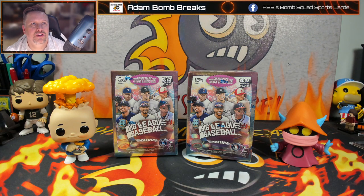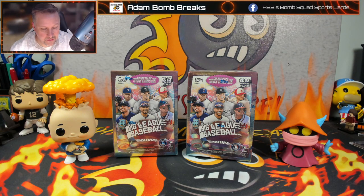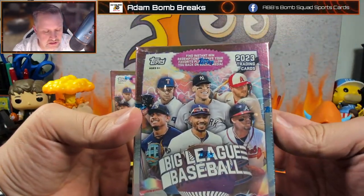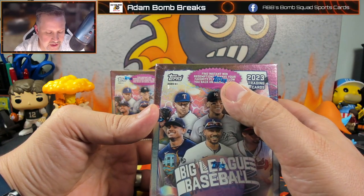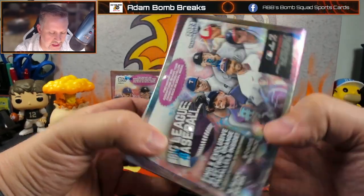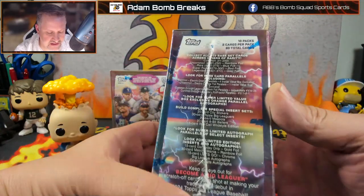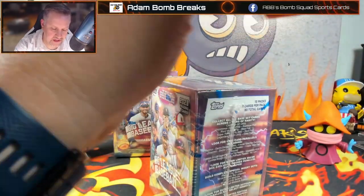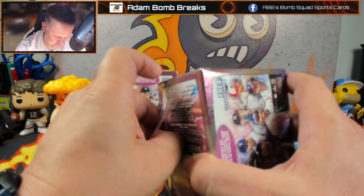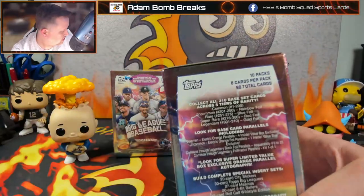Big League Baseball. I know, I know — it's for kids. Well, they got rid of Opening Day and they left us with this. Instant Wind Redemptions to have your favorite player follow you back on social media — no, I don't put any of that stuff on here. So we're going to get Electric Orange Parallels inside that are exclusive to these boxes. And here's a bunch of the stuff on the side, so this will kind of — if you're not familiar with Big League yet, they did a pretty good overhaul on it. They made it a tiered product.